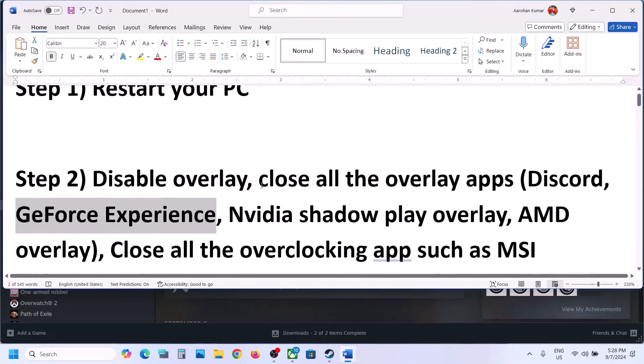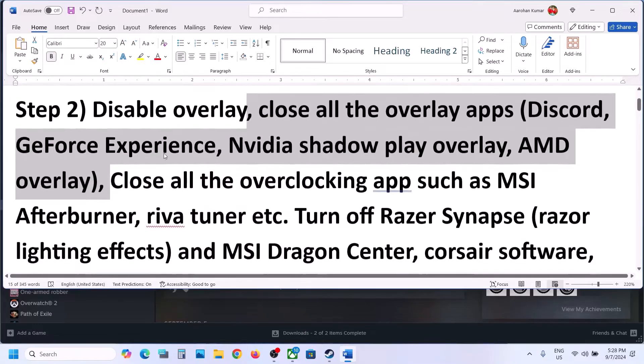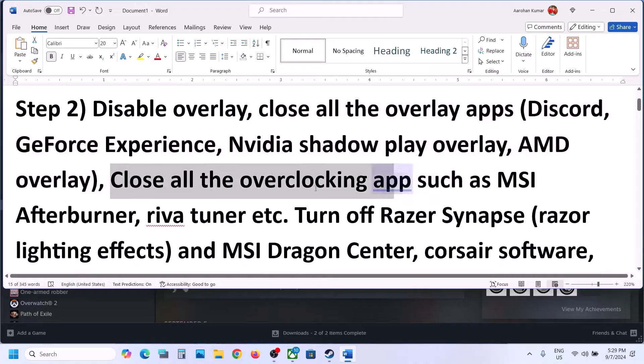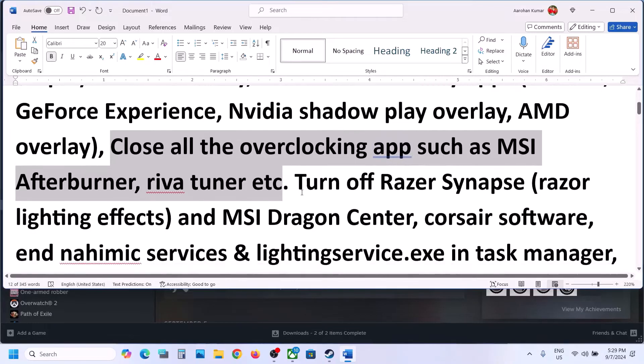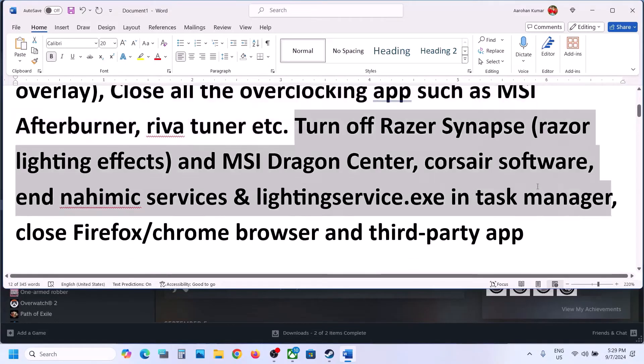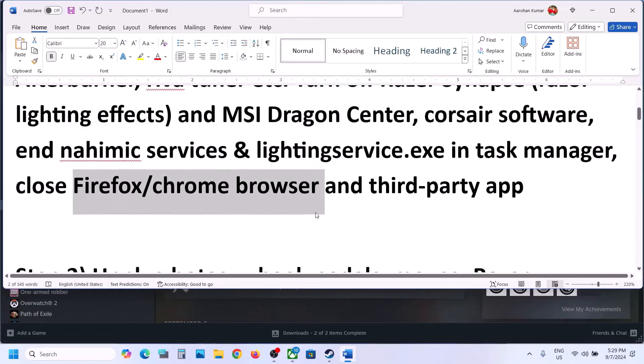In GeForce Experience, go to Settings and then turn off the in-game overlay. Close all overlay applications and then check. Also close all overclocking applications — if you have MSI Afterburner or Riva Tuner running, close them, or any kind of overclocking application. Close all third-party applications and services including your browsers and then check.